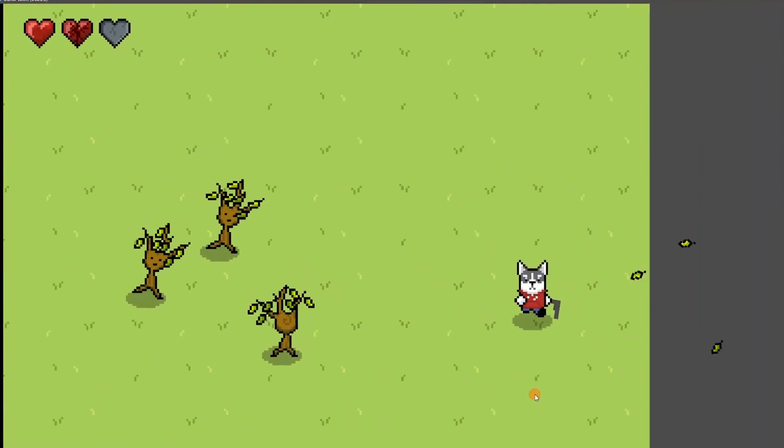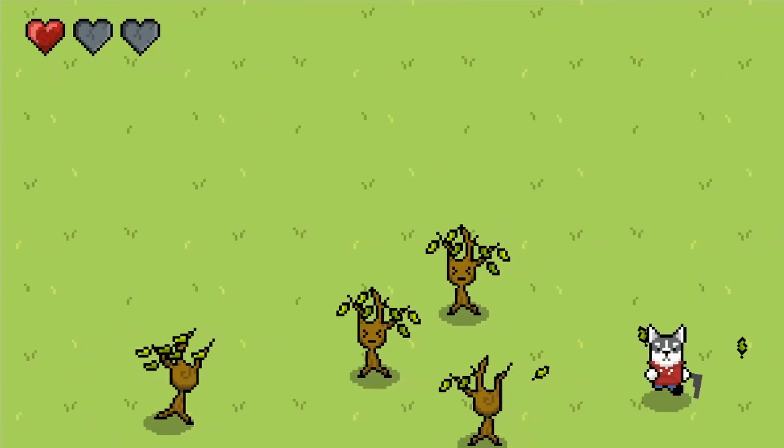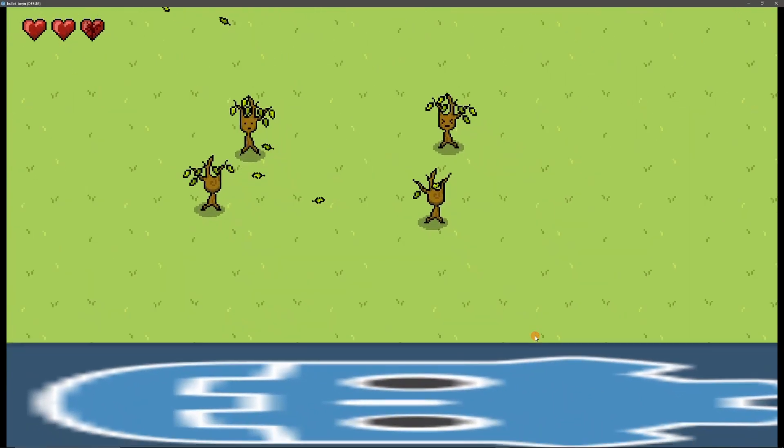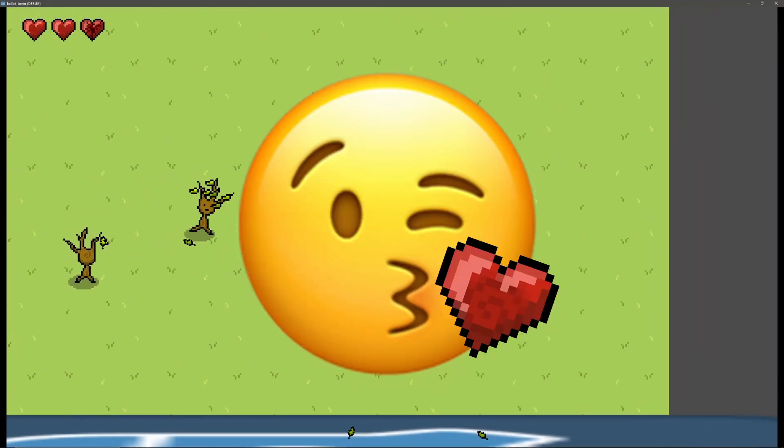I had the cracked heart be a little bit darker in color, and the cracks are pretty dark as well. There's also a fun little glass shatter effect when the heart goes from the cracked stage to empty. I actually used two different Particle2D nodes for this — shards big and shards small — because I wanted to use two different textures just to give it a bit of variation. I'm pretty happy with the hearts now, so thanks to everyone for the feedback.